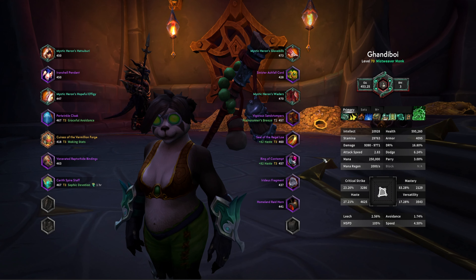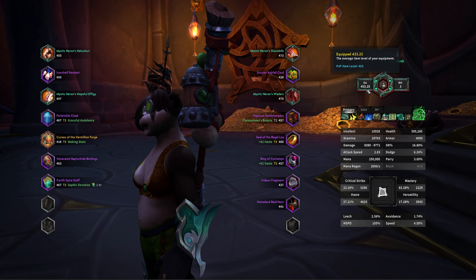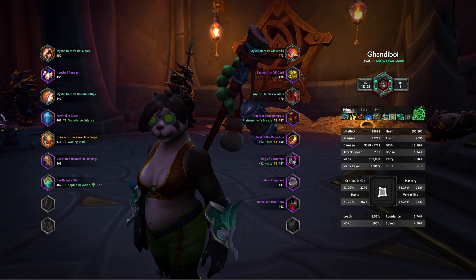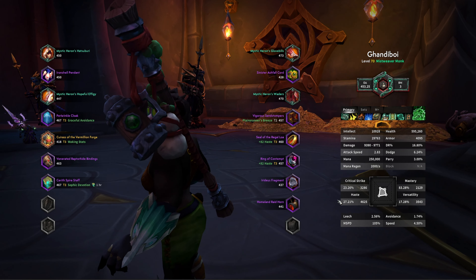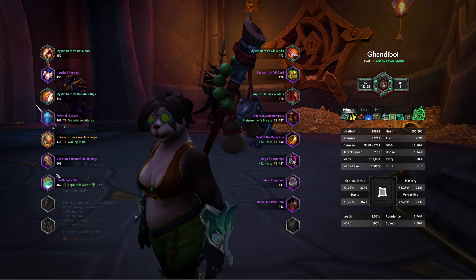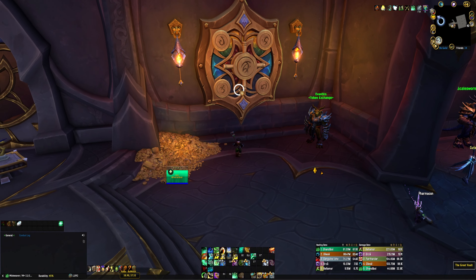In terms of item level we're sitting at 453, which is a little bit higher than the Holy Paladin even after the piece we just got. Really we're just wanting a chest here, or another waist would be pretty nice. A weapon would be nice too, but we're pretty fine in that department. Those are the three or four slots we're kind of looking at — let's see what we get.